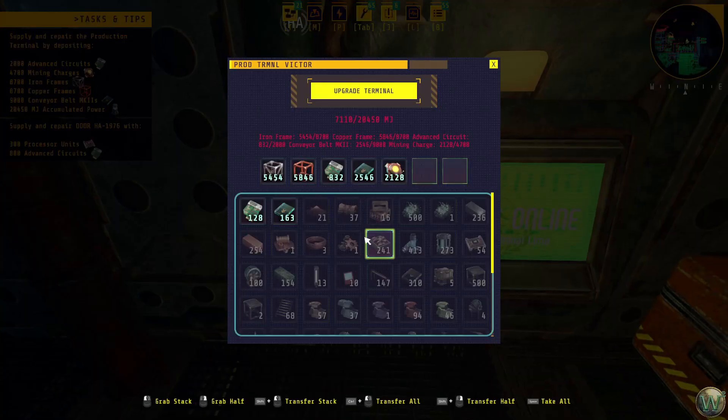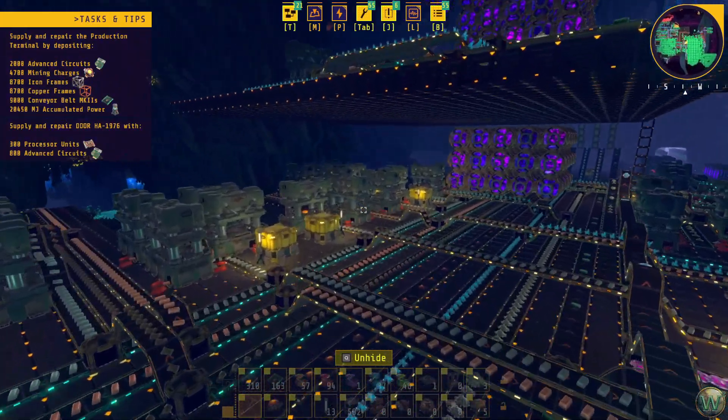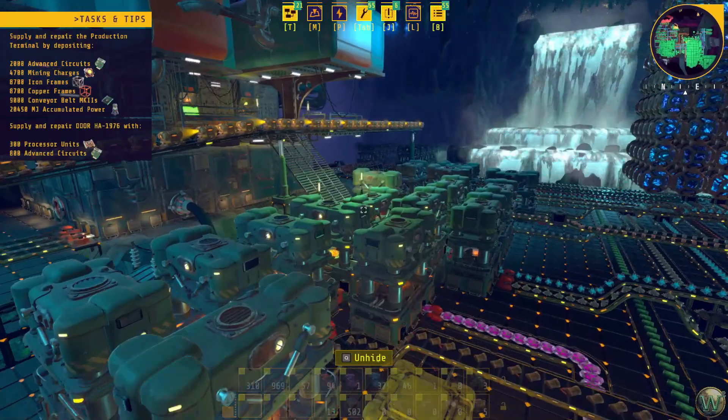In terms of the position we are at here: we're two thirds of the way with these two, about a third of the way with the advanced circuits. Conveyor belts I just need to keep feeding. But power — we need 20,000 megajoules, that's 20 gigajoules of energy, so it takes a lot of accumulators. I did do some staging of that. And then of course we're about halfway through the mining charges. First of all we should go and get whatever belts we might have in storage.